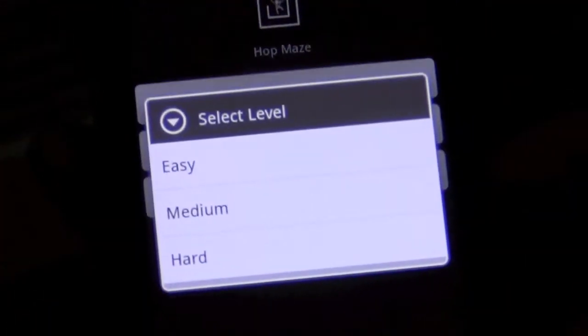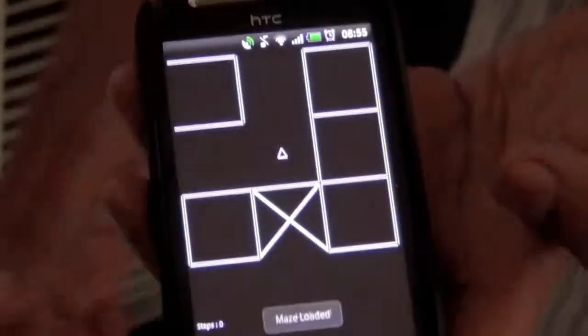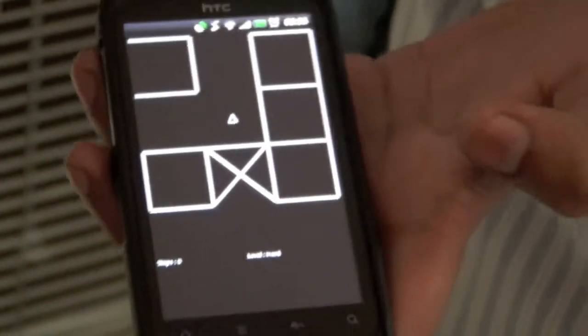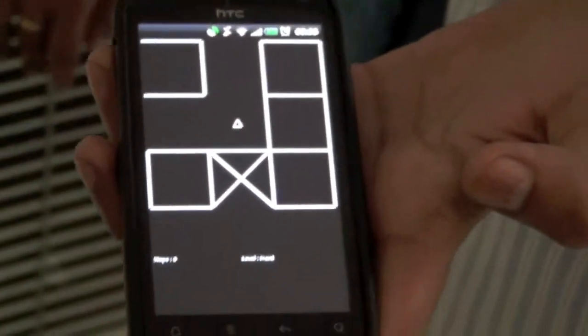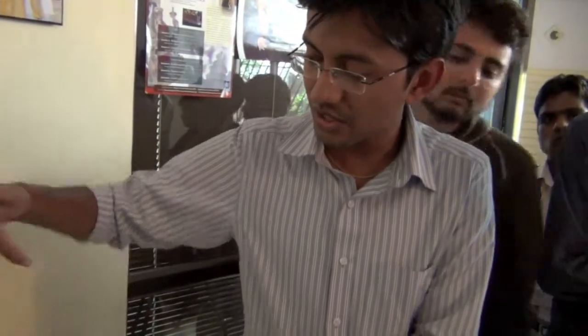This is the first prototype we made. Right now we have hard-coded three different strings: easy, medium, and hard. What we're seeing here is a 3x3 screen, but my actual maze is an 8x8 screen. I'm standing on one corner and I'll have to reach the other corner to finish the game.